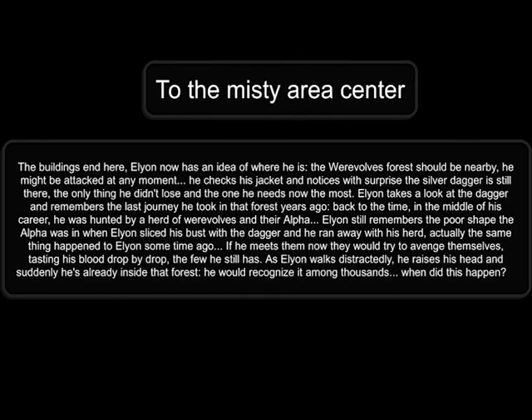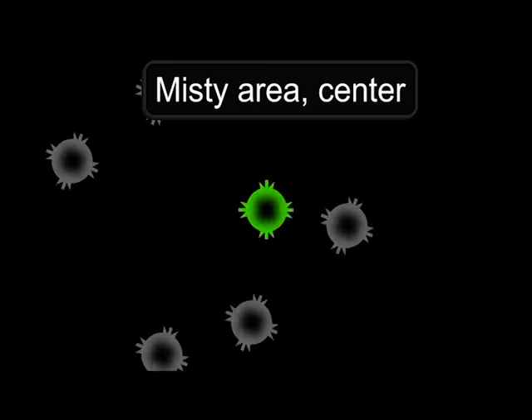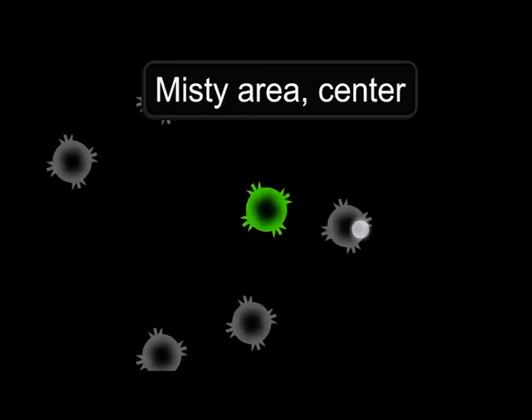The buildings end here. Elyon now has an idea of where he is. The werewolf's forest should be nearby. He might be attacked at any moment. You have reached Misty Area Center. Saving Point. Corpse.